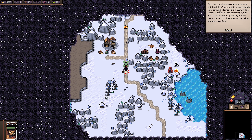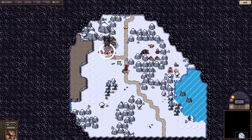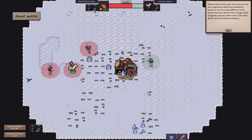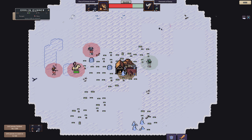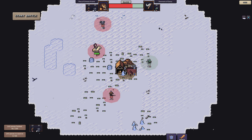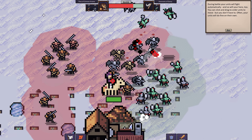As you travel, more of the map is revealed. You'll see a sawmill with zombies protecting it. Once you can move no further, end your turn using the button below. Ending your turn lets the enemy players take their turn and a new game day starts. Each day your hero's movement points are refilled and certain buildings like the sawmill provide daily resources.